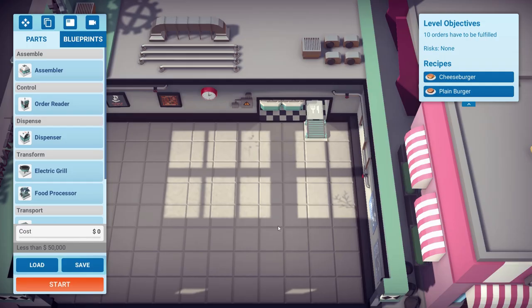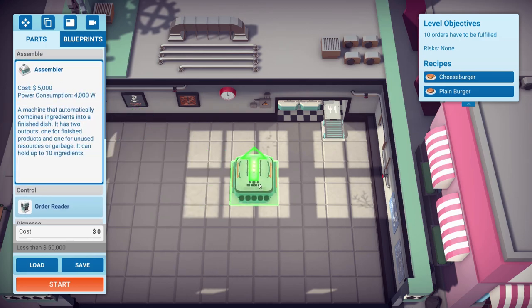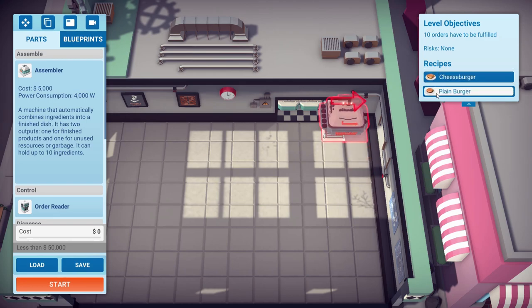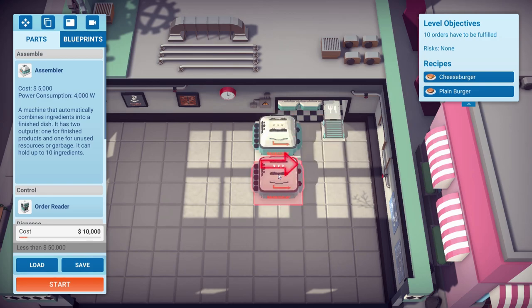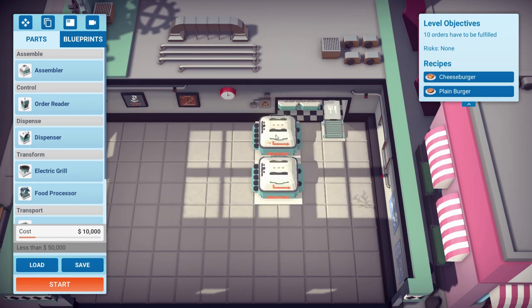Now we just need to get that built. We're going to need assemblers — they take all the ingredients put into them and turn it into an actual finished product. Put in a cooked patty and a burger bun and it will turn it into a finished plain burger, put it on a plate and dish it out the other side. We need two assemblers since assemblers can only build one thing at a time. We'll have one assembler building cheeseburgers and the other building plain burgers. We'll put them near the exit. The cheeseburger assembler requires one extra ingredient — the cheese — so it might be a little bit slower to produce, so we put it nearer the exit hatch.